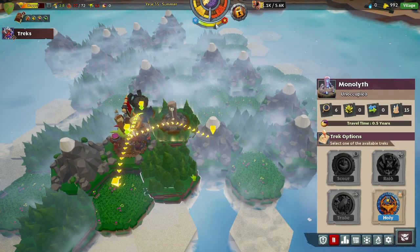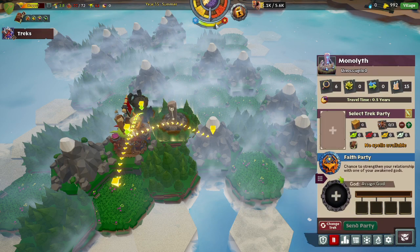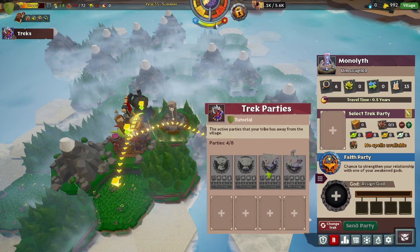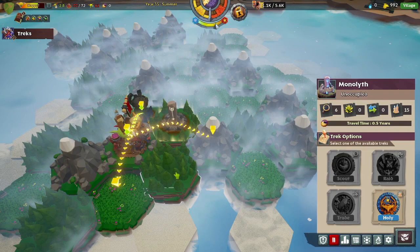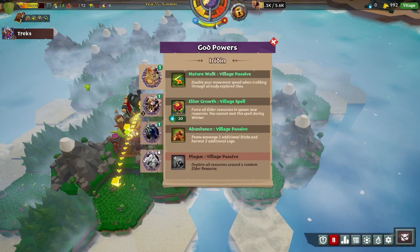On the world map you have things such as the Monolith, which is a religious site. You can send holy treks there full of faith goblins, such as your elder, to pray to your gods. That will get you Juju, which you can use to cast spells in the spellbook.